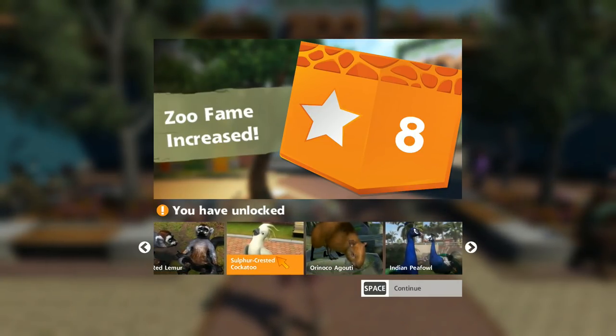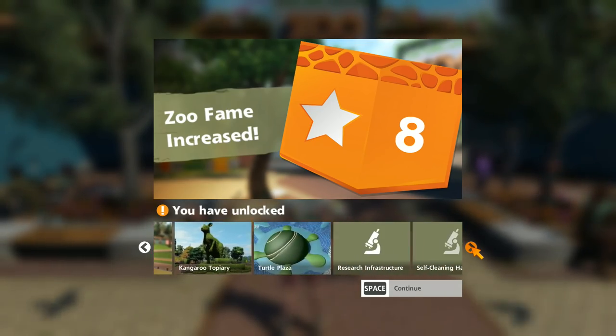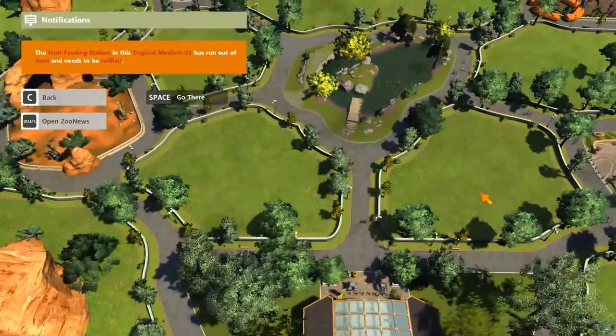So we've started off at level 8. Look at the cockatoo — that's awesome. A little agouti. I love this game. There's so much wrong with it, but I don't care. The animals are gorgeous. And that ice cream stand's awesome. We've got loads of stuff here. The fruit feeding station has run out — let's fix that nice and quick.